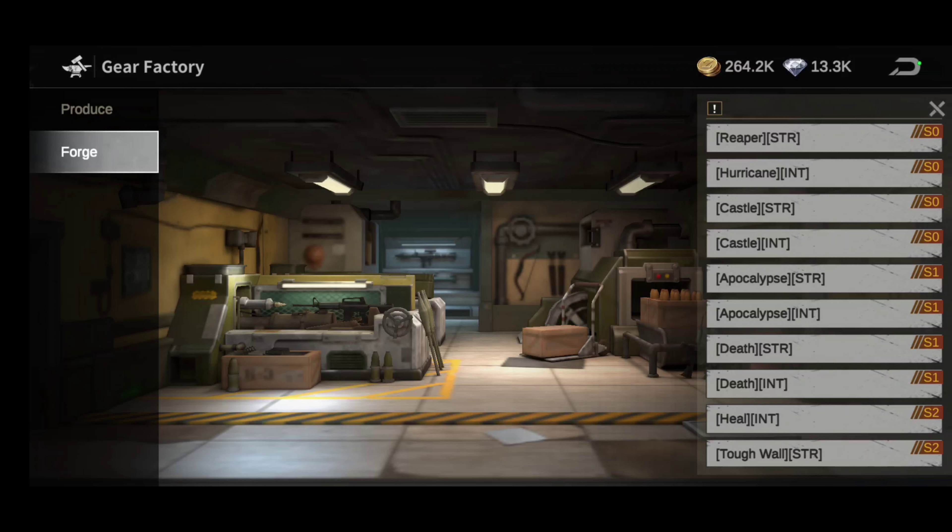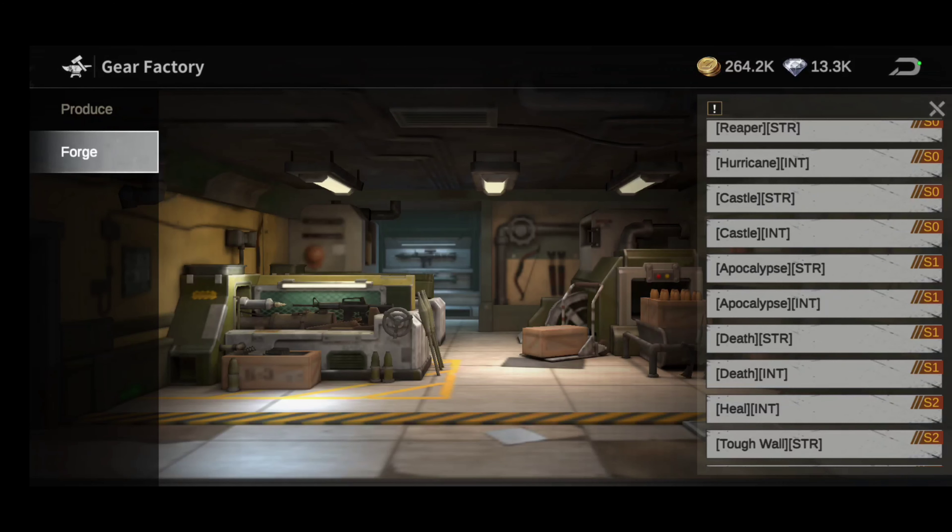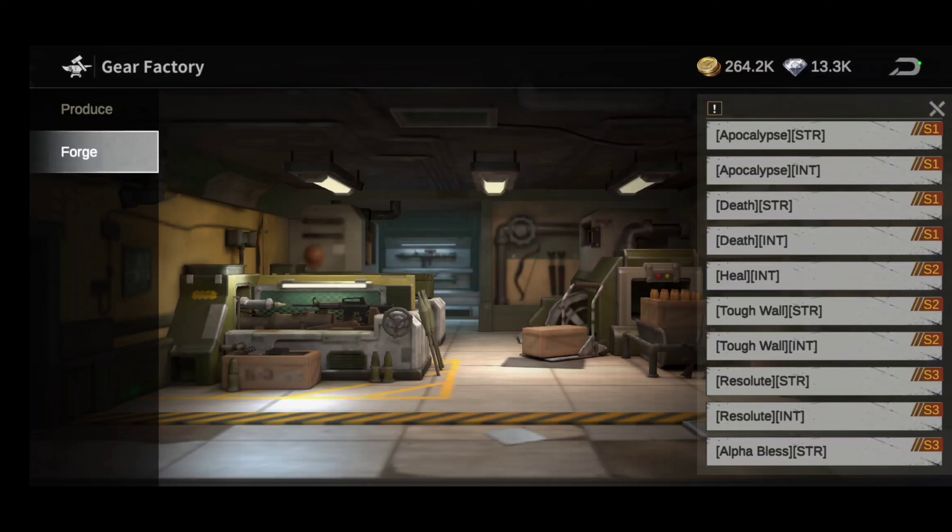You can put Castle on her — three or four pieces of Castle. What I tend to use on her is Apocalypse. In Season Zero I use Castle gear, and once you transition to Season One I would definitely use Apocalypse. You can use two pieces of Apocalypse, two pieces of Castle, or even two pieces of Reaper — mix and mingle — but make sure you get those set bonuses that come with those gear pieces.